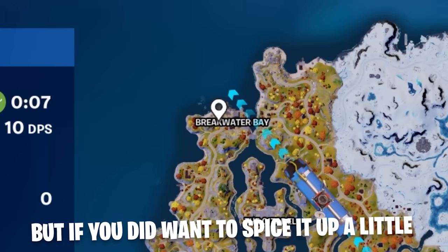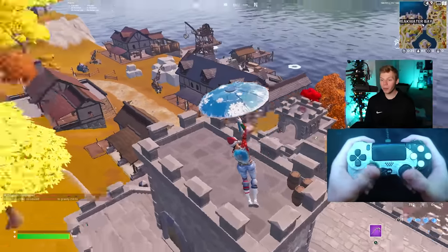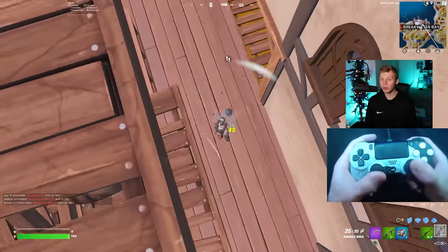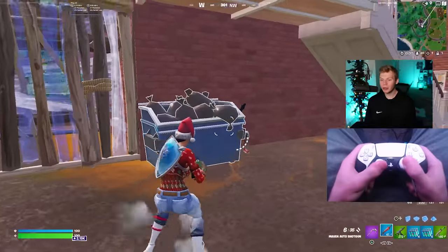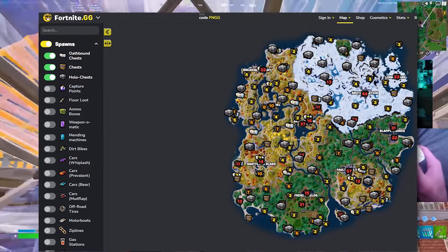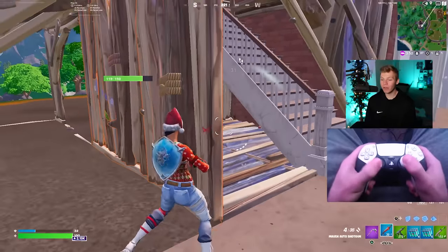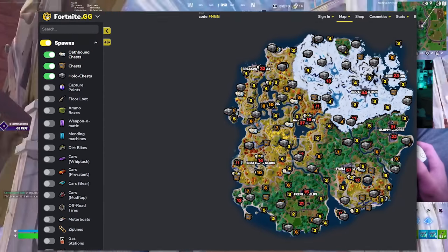If you want to spice it up, Breakwater Bay is a super solid spot to drop for 10-plus eliminations. Right off drop you'll be slightly contested, but all the main POIs are over there, so once you loot and start rotating there are tons of players to fight. If none of these spots interest you, I'd suggest checking the website Fortnite.gg to find underrated spots with tons of loot. It's an overview of the entire map — you can zoom in, zoom out, and see basically everything in the game.